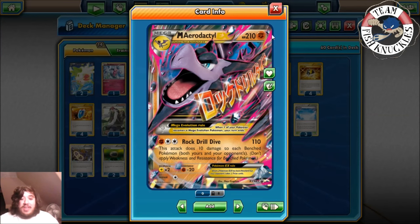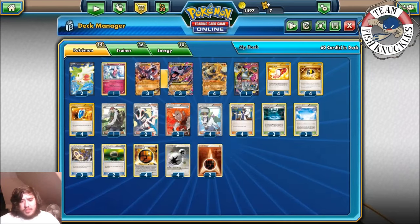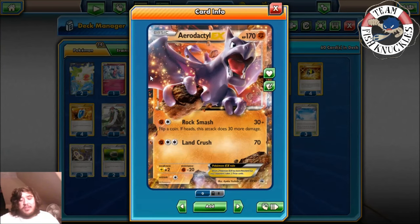That's going to be our main attacker — Mega Aerodactyl EX, 110 damage. We also have the other Aerodactyl, its baby stage at 170 HP. Rock Smash does 30, flip a coin and it does 30 more damage, and Land Crush does 70 damage. That's an okay attack.